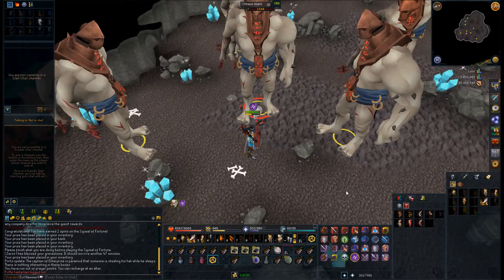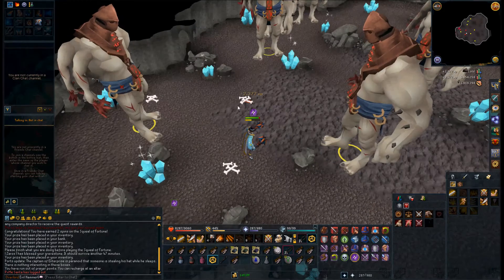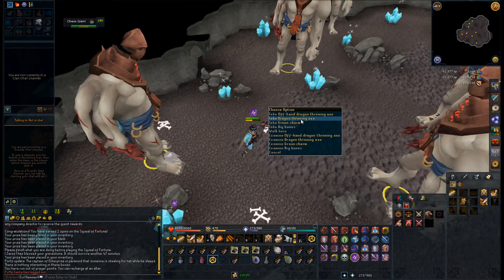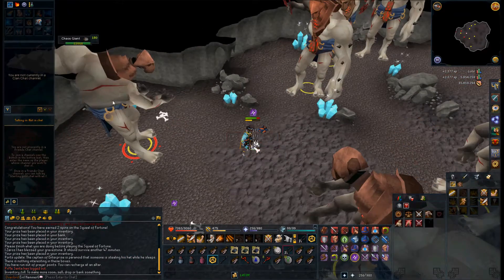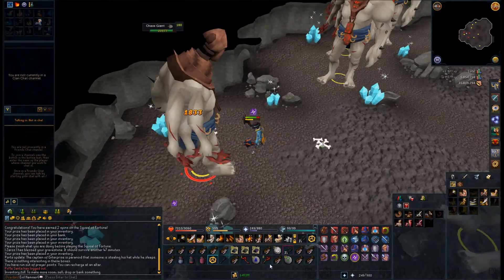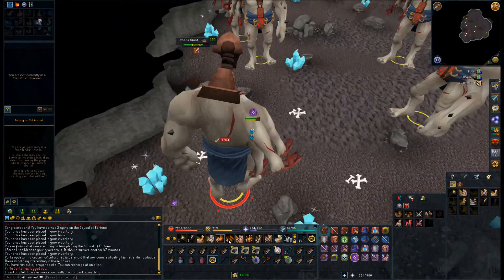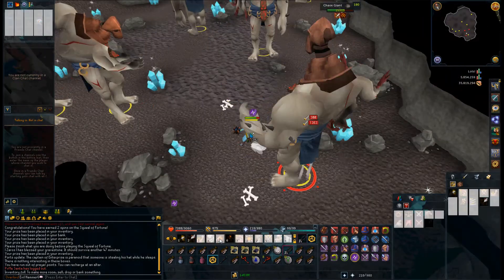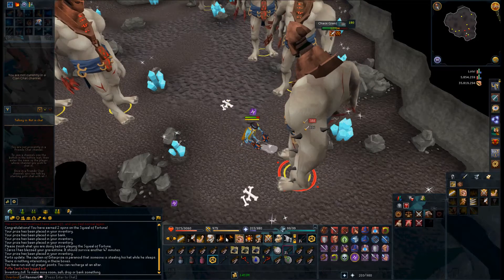There's an offhand dragon throwing axe and a dragon throwing axe — these are supposedly rare. I've probably killed maybe 10 of them so far. The main hands you can buy at this door I think. Right now the offhands are like 50k, and for some reason the main hands are really low — only like a couple hundred GP each.